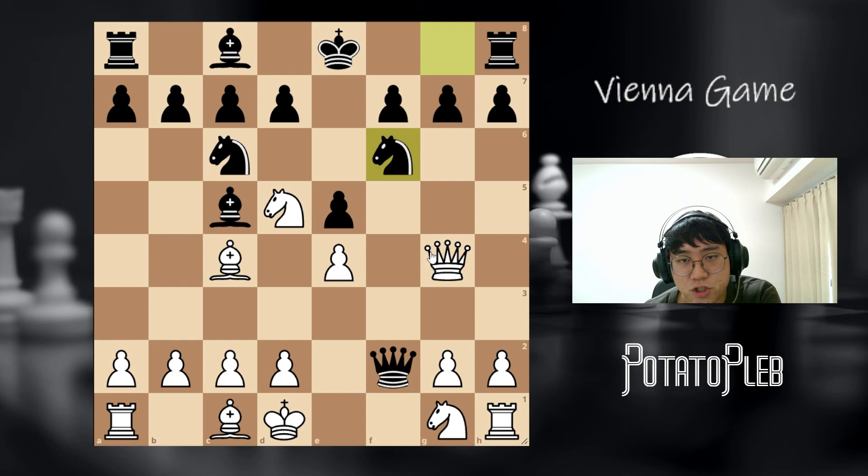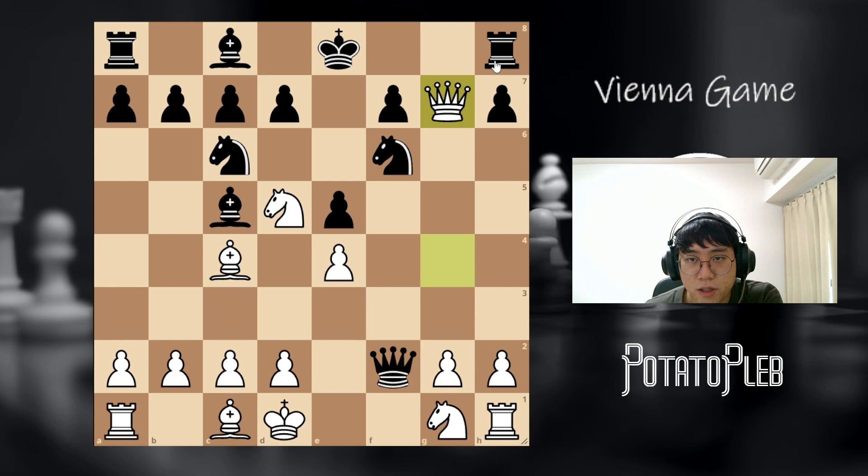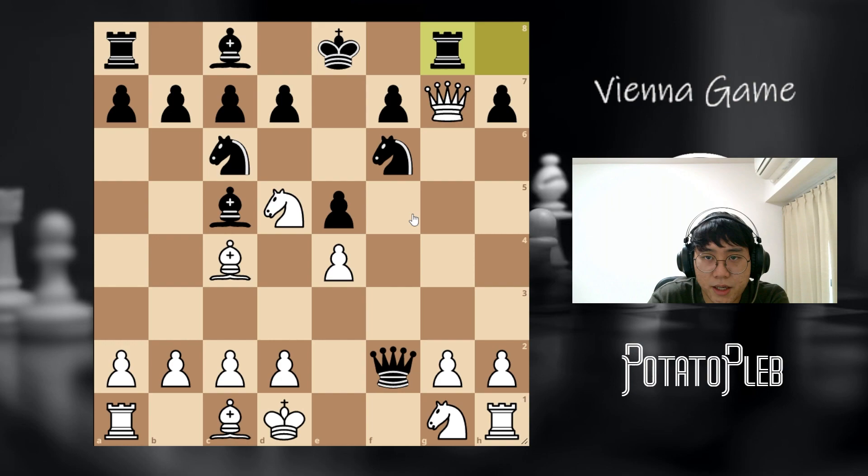If knight f6 is played in this position, we're just going to take on g7 with our queen. Now this is not checkmate because our bishop is covering the f1 square, so we don't need to worry about that. A lot of times, black will think that playing rook g8 is a good move, thinking it's protected and targeting the weak pawn on g2.